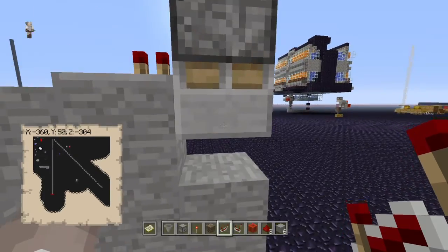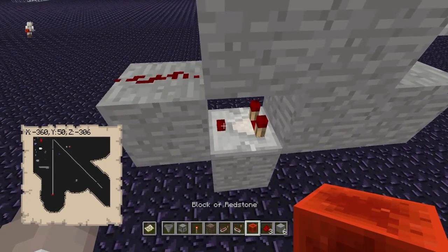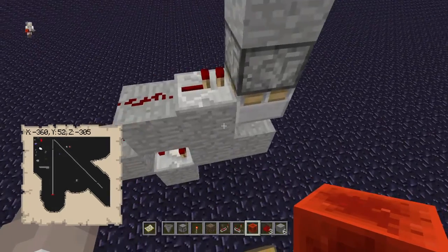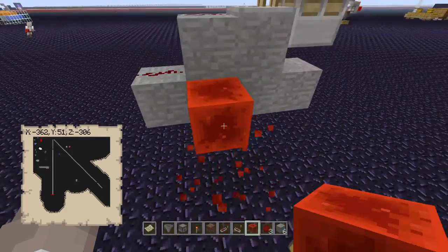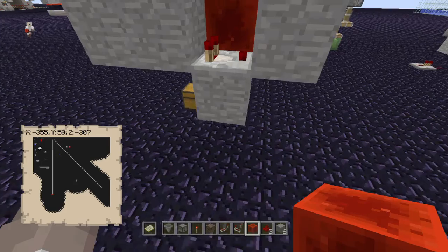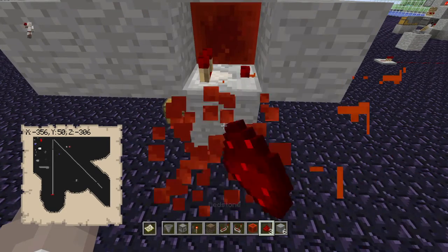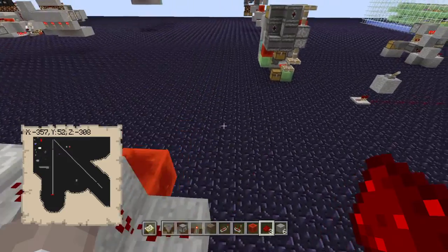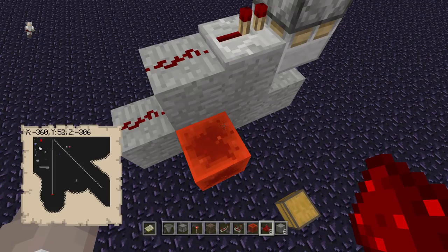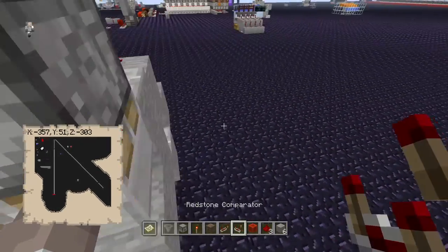Now we need to make sure this comparator doesn't trigger until the shulker box is full to the brim. To do that, put a redstone block right next to it. You could put a redstone block with dust on top, but that's pointless — putting it right next to it means one less light update and fewer resources. Winner winner chicken dinner.